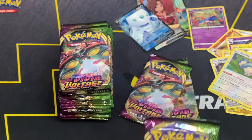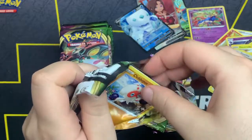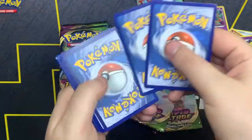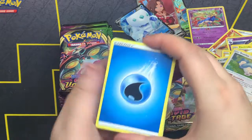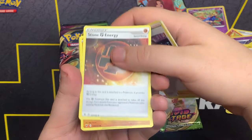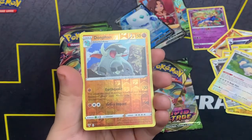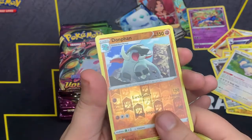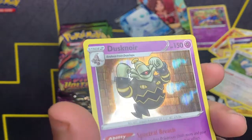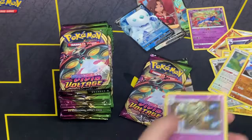Last packs for Team Right. Code card. One, two, three, four. We got Water Energy, Mightyanna, Bea, Stone Energy, Clobbopus, Woobat, Taillow, Charmander. Doomfang as a reverse. And Dusknoir — I love this artwork for Dusknoir, look at that, it's sick. Pretty sure you guys have seen this a million times but I just like it.